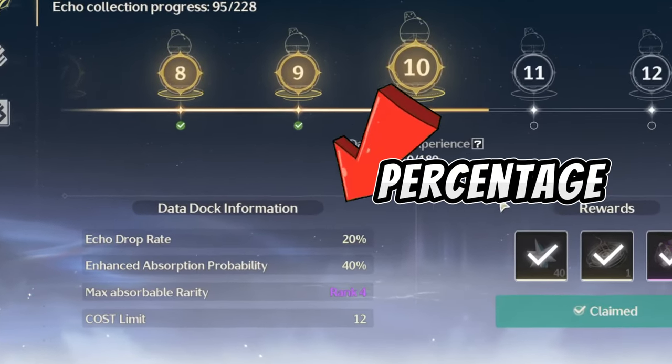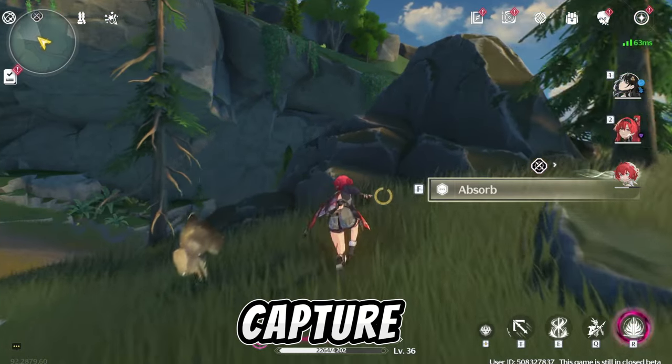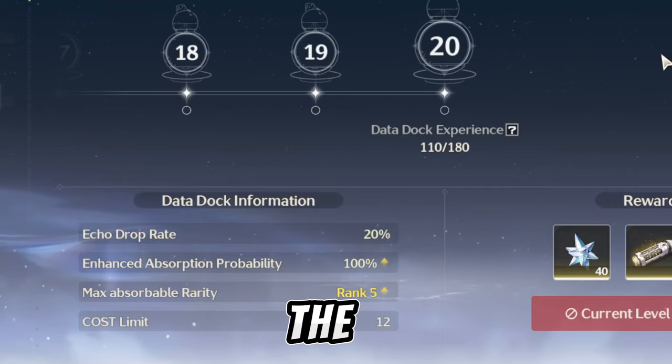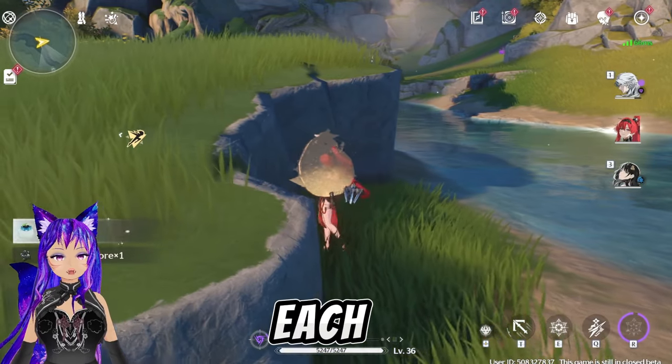Now, if we go to the databank, you can see that there is a percentage chance of getting the echoes. To level it up, you have to capture as many echoes as possible, and the higher the level is, the higher the rarity is.